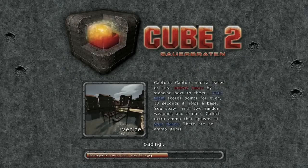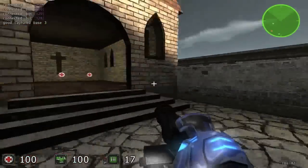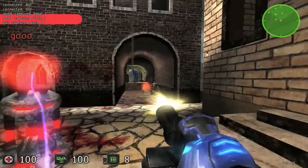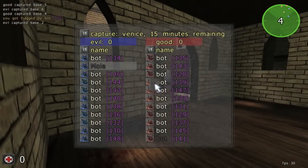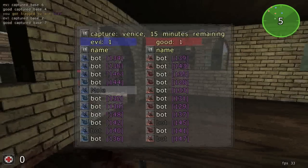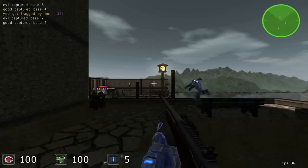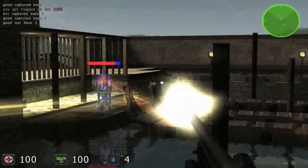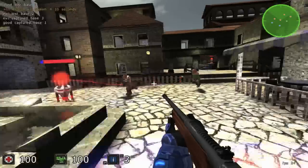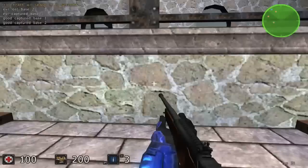Capture — capture neutral bases to steal enemy bases. Oh, this is sort of like a land grab I think. These things I think are the ones I need to capture. Is he an enemy or not? Yep, he's definitely an enemy. Let's try that again — keep going, it's really annoying. There we go — got this rifle again. I'm trying to get to a base. Here's some armor. When you eventually capture a base...